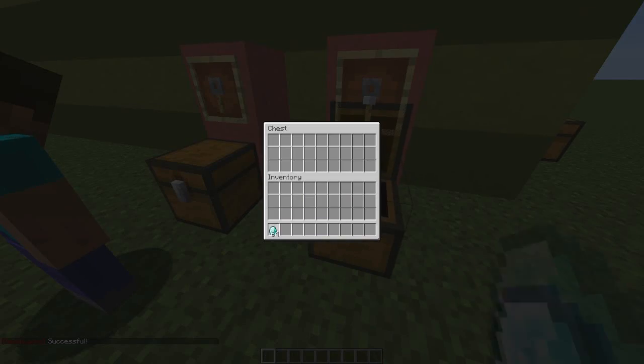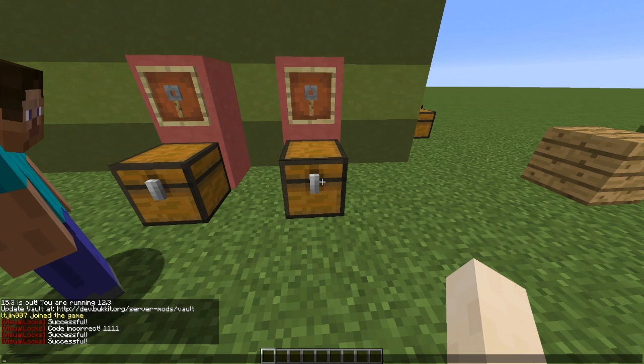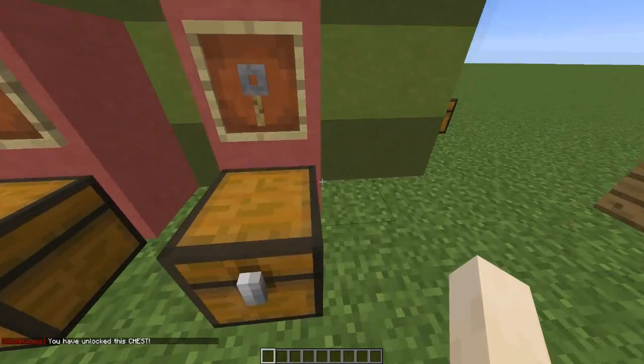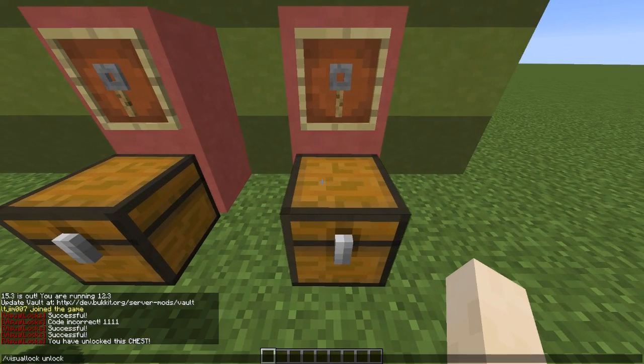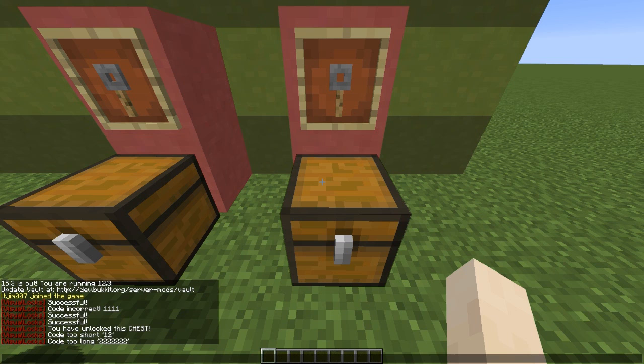We can put them in our own chest. The problem is our chest isn't protected — well, how do we do that? We need to type '/visual lock' and then 'lock' followed by the code. I'll quickly unlock it first to make sure it's not already locked. Now we can go ahead and lock it — you need to choose a code of exactly four digits; if you choose more or less than four it will give you an error message saying it's too long or too short.